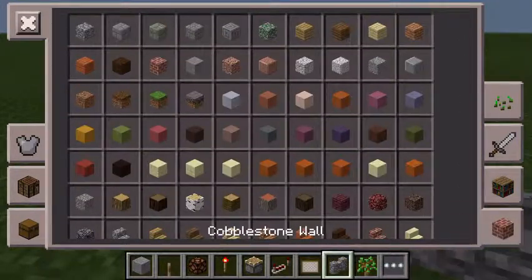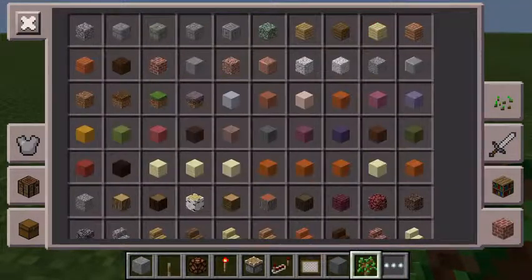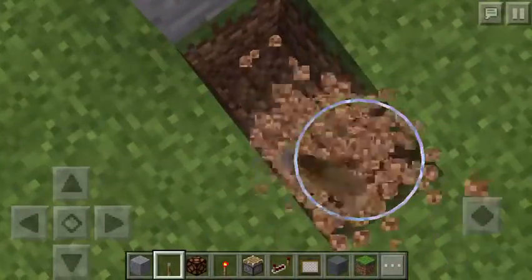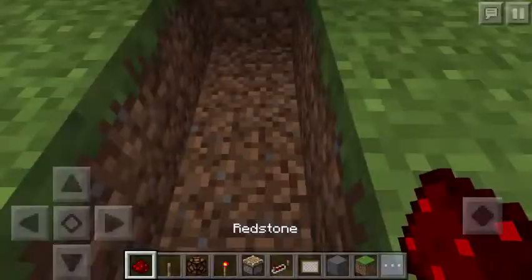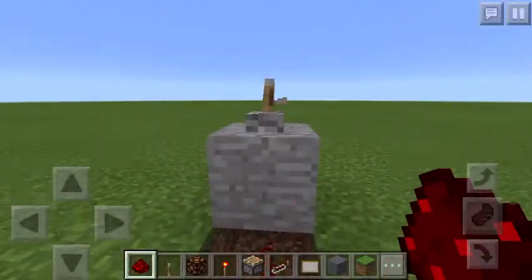You'll also need some blocks of your choice. So pretty much what you're gonna want to do is dig right here. You also need redstone — put the redstone right there, then dig down right here. This is pretty much how it's gonna be started so you can turn it on and off.